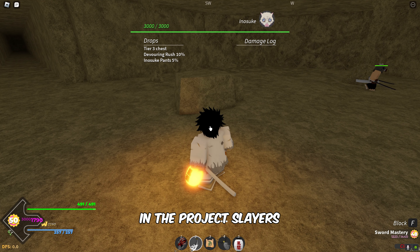The Inosuke boss will spawn right here. Engage him in battle, and upon defeating him, you'll obtain the Mythical Scythe.